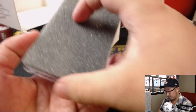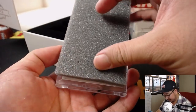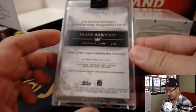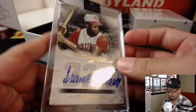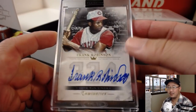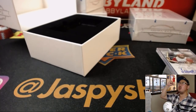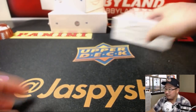Next one. Home Run Kings — Frank Robinson. Nice, nice — one of one. Who's got Frank Robinson? That goes to Rich Schmidt. Rich, all aboard the Big Hit Express — woop woop! Two train whistles to start off the break.